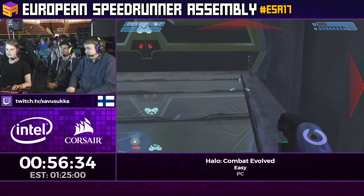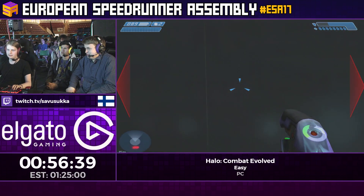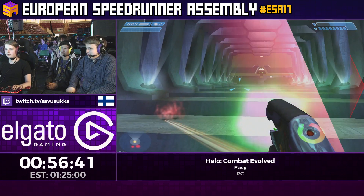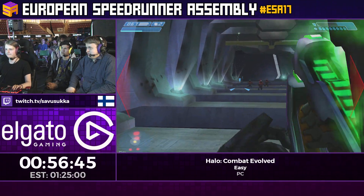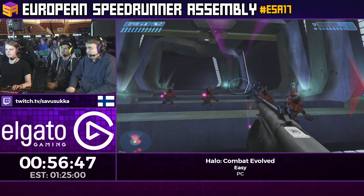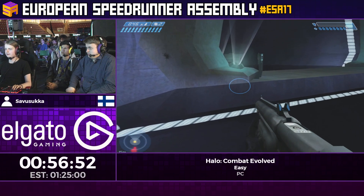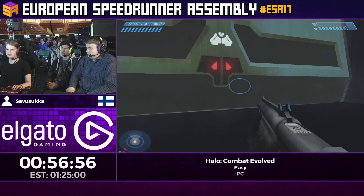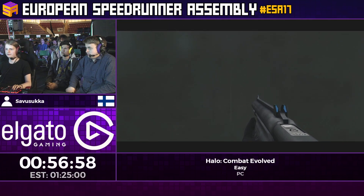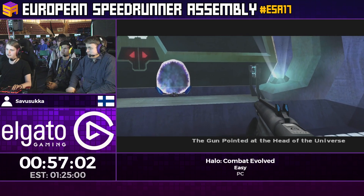In this level everyone turns on you — before you were fighting the Covenant, then fighting the Flood, now you're fighting both of them and also the Sentinels that were your allies before. This level has a pretty nice chance of just straight up killing you — there are a lot of things that just insta-kill you with no chance of survival.